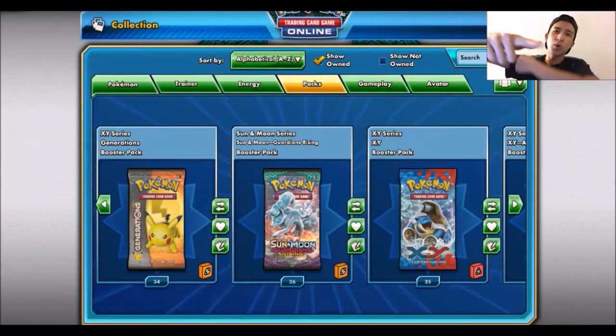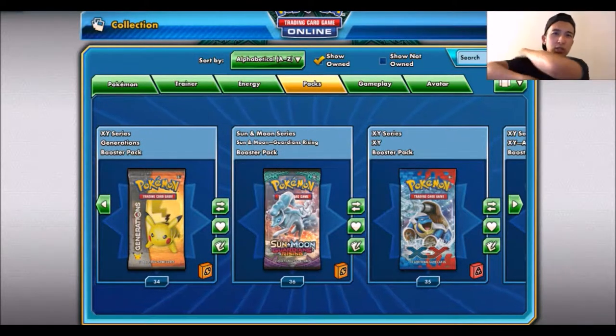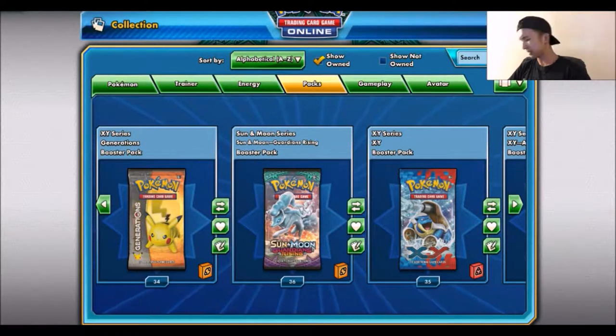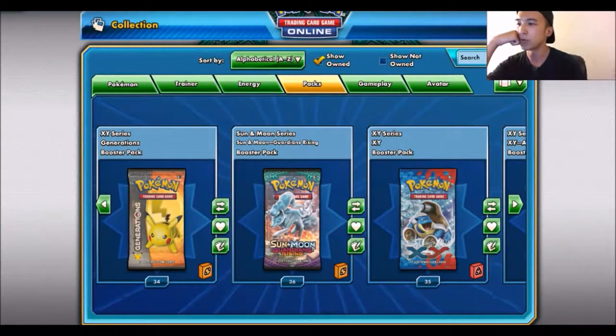Hey you guys, welcome to another Pokemon TCGO Booster Box opening. Today we're opening 36 packs of Sun and Moon Guardians Rising. Like usual, I'm splitting this up into two parts, 18 packs in each part. So without further ado, let's just get into this. This chair is really squeaky, so I'm gonna just lean forward.